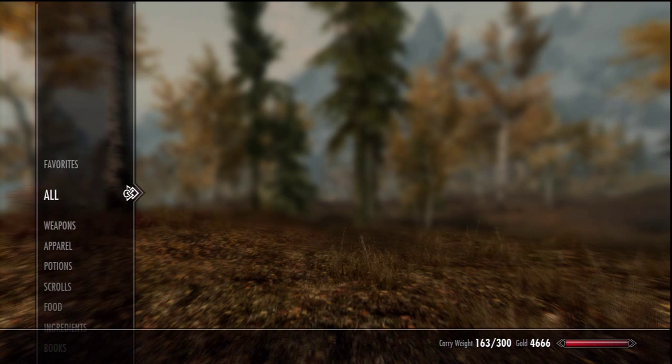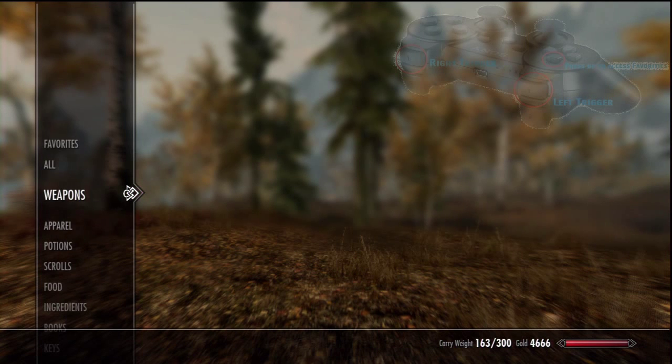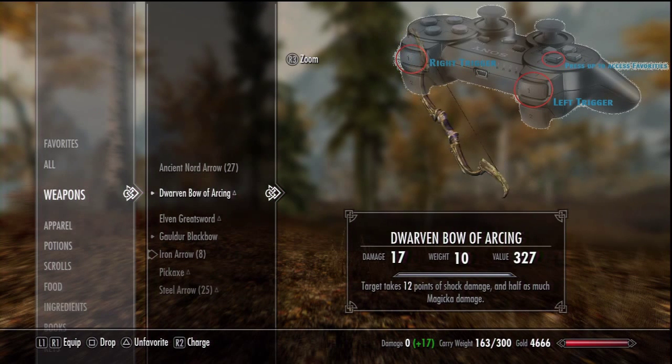The most important thing on that list is the Favorites. You can assign anything from your basic clothing, weapons, amulets, magic, and dragon shouts to the Favorites list. Once you've assigned items to your Favorites list, you can access it by pressing the up arrow key on the left-hand pad of the PS3 controller.